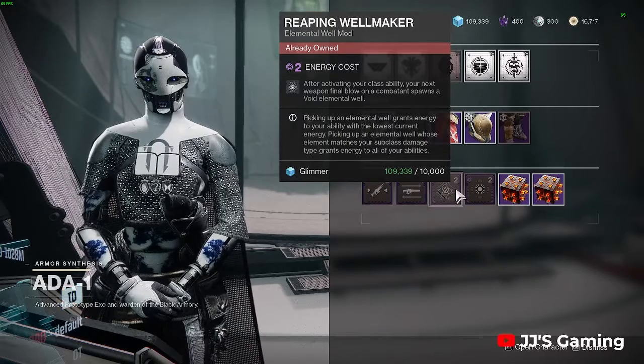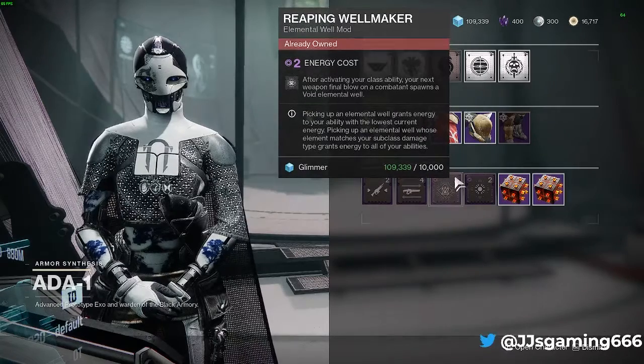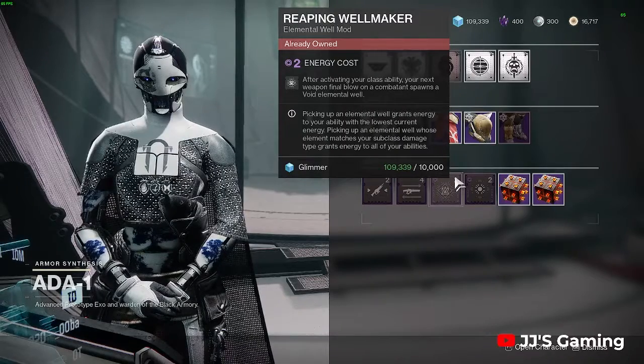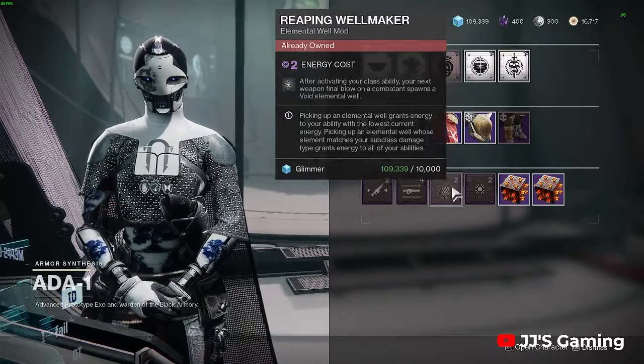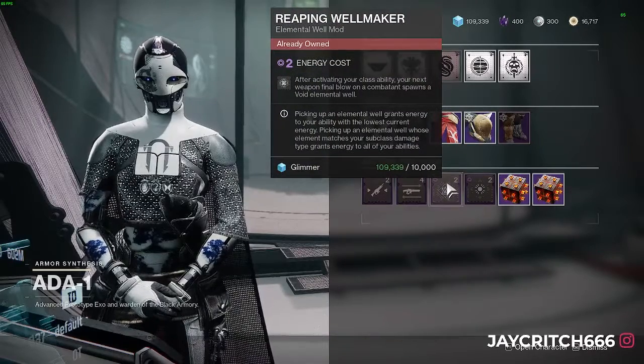If you're on a Titan, for instance, you pop your shield and your next void kill will guarantee you a well. For Hunters it'll be a dodge, and for Warlocks it'll be a rift — helping you proc perks such as volatile rounds and things like that. It's just very useful and it's going to be used in some of my upcoming builds.